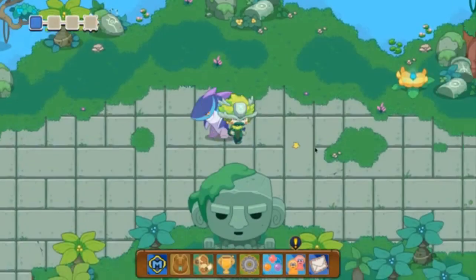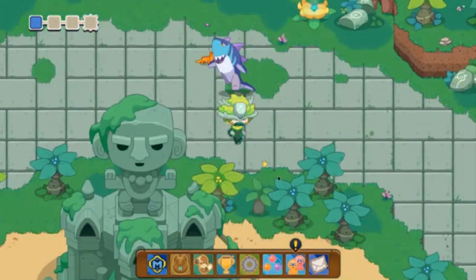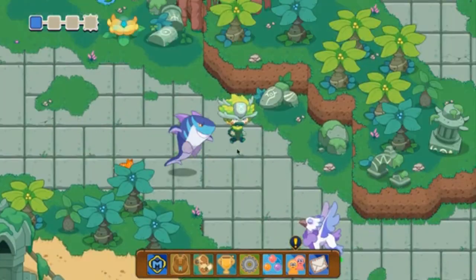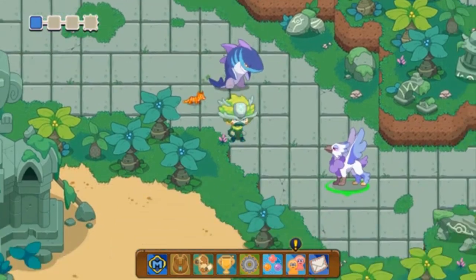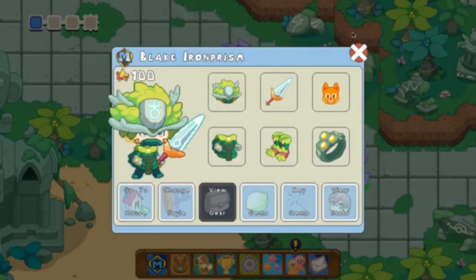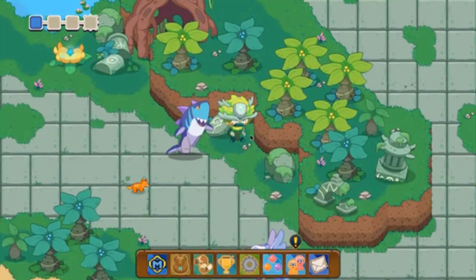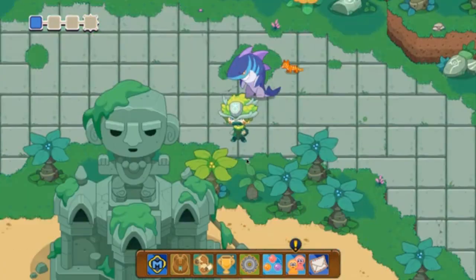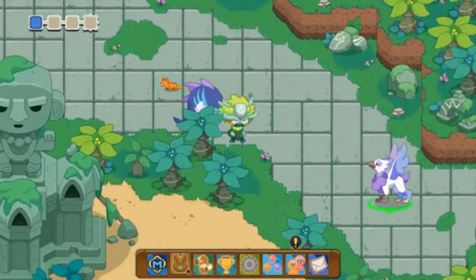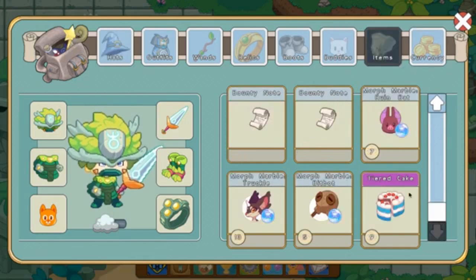We didn't get an item right there but that's okay because there's going to be a lot of other chances. There's always one chest in each room run. It looks like we're going to have to go battle Gloracious — I'm kind of sick of all these battles. But we're going to be focusing on all the items for this stage. Every time we complete one of the checkboxes I'm going to focus on a different part: the gear, the morphs, the furniture.